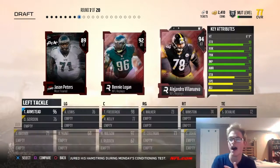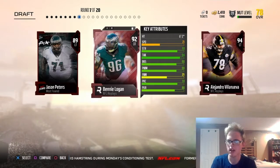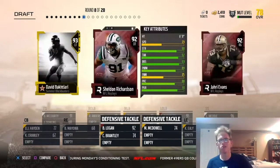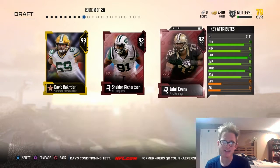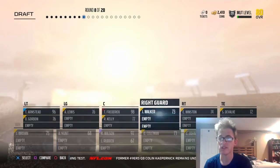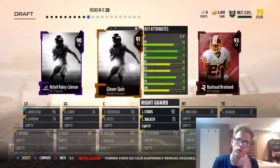Here we're going to pick up Alejandro Villanueva, but we're not going to go with him because we already have a left tackle. We're going to get Logan right there. Now here I can go with really any of these cards — I wouldn't go for David Bakatari, whatever his last name is, because I already have a left tackle. We'll pick up a right guard instead.